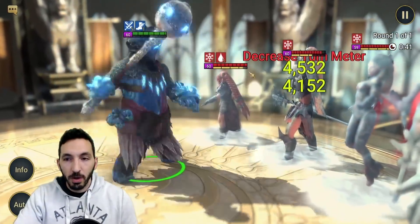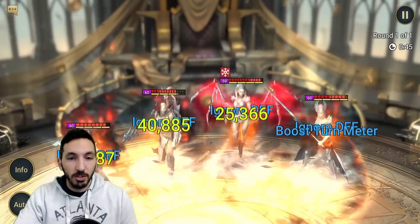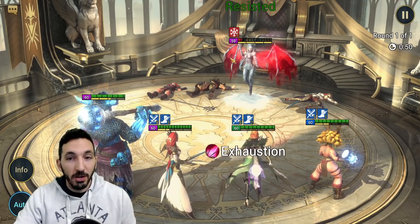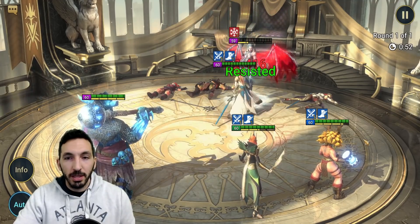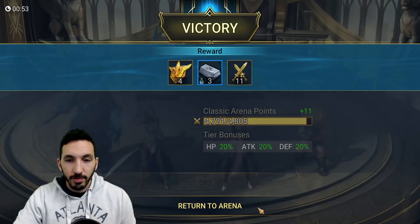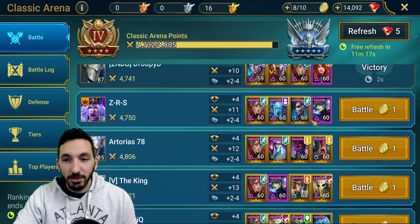We go for the warlord — he's going to be the tankiest. Look at his turn meter. And then we go with Trunda and then it's just Lydia left to be annoying, but we should be able to get the kill. Definitely a solid way to counter them.